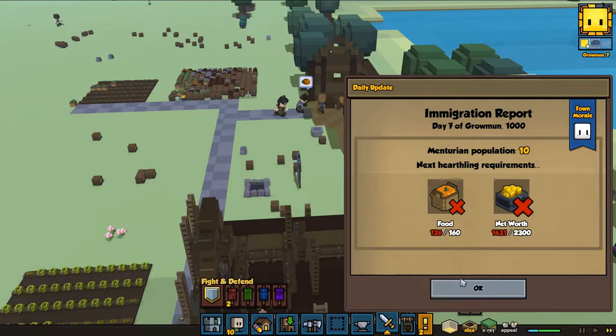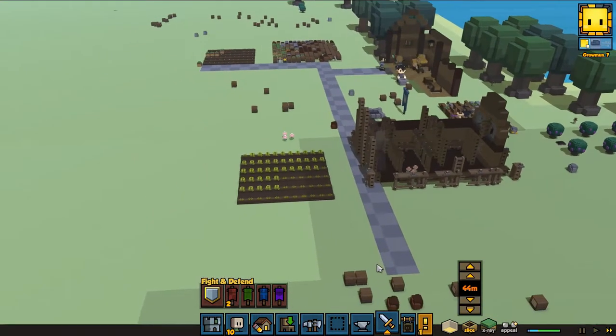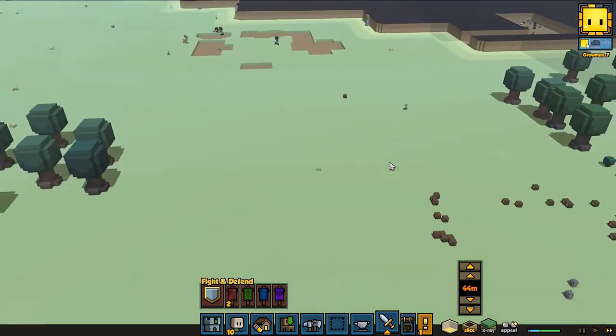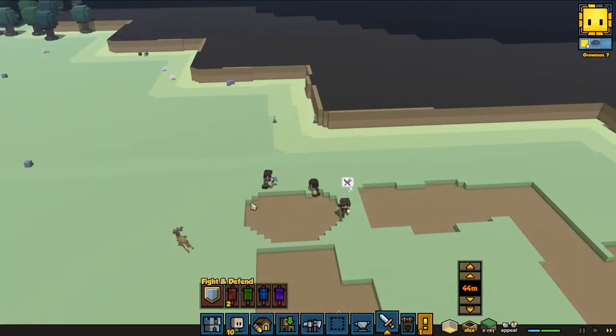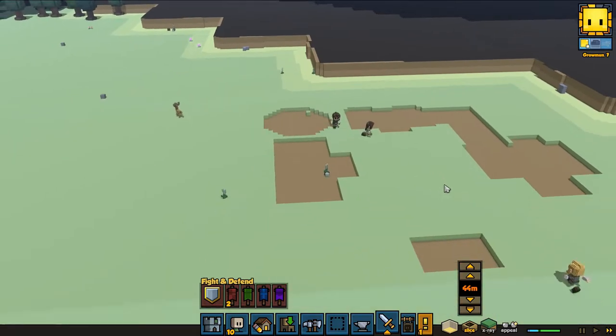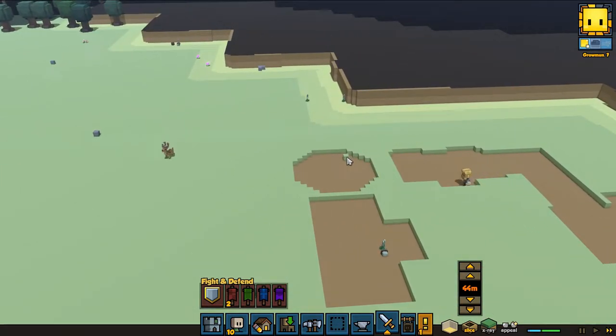Our daily update shows we didn't manage to get enough food, so we definitely need more fields. We're going to build those fields here. This is going to be the last ground port because this is going to be the tower - oops, little spoiler! Come on, put up the last one - that one needs to be the tower.